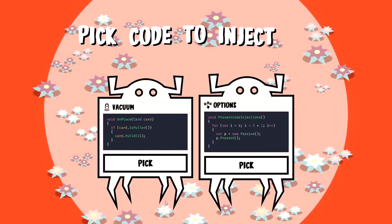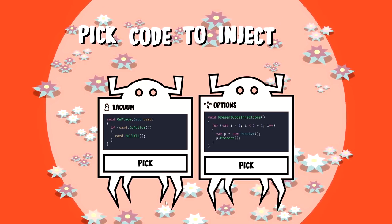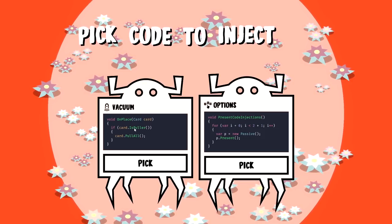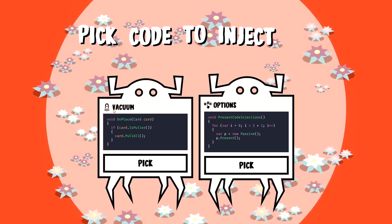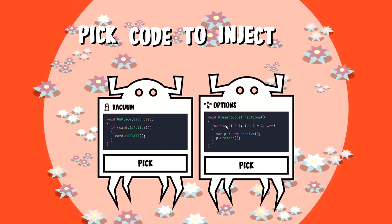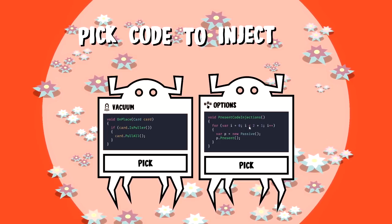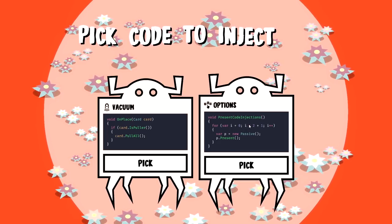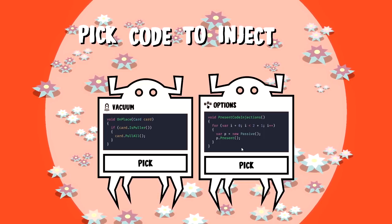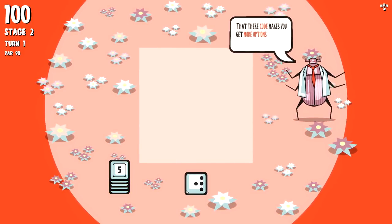Now we have to pick a piece of code to inject - this is going to test my Java skills. On placing a card, if a card is a puller then it pulls all - it's called a vacuum. Then there's a code injection that gives us an additional pick, so it gives us three options. It's a for loop, counting to three because it's zero, one, and two. I code for a living, I can figure out simple JavaScript. I'm gonna take Options.